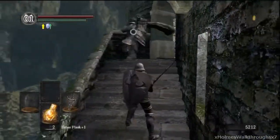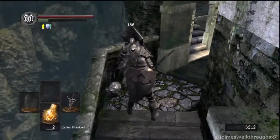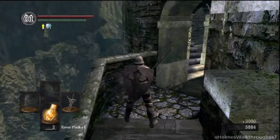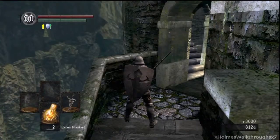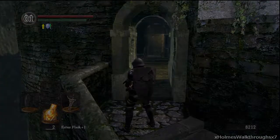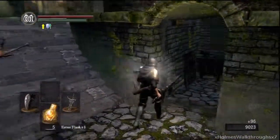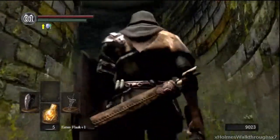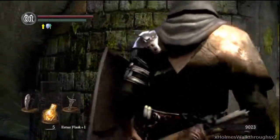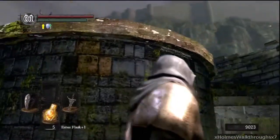I think this is it — we got him. The thing about Havel is you want to take him out because he gives up this really good ring that boosts your equipment load. So you can carry more stuff without overweighting. You can tell you're overweighted when you're rolling and it's really slow and your character sits on the ground after you roll — that's when your equipment load is overloaded.